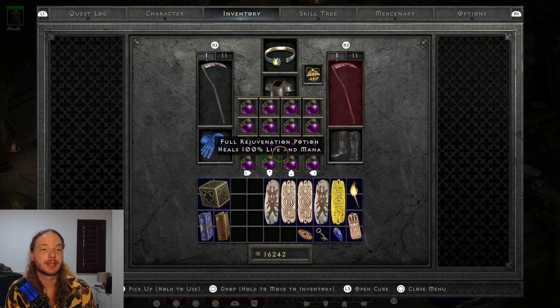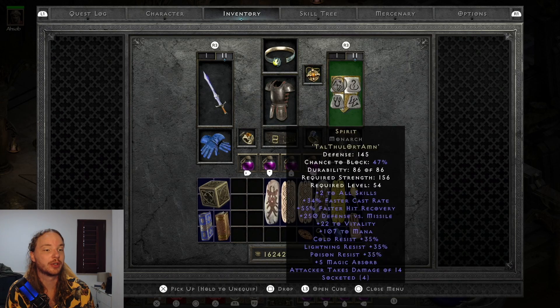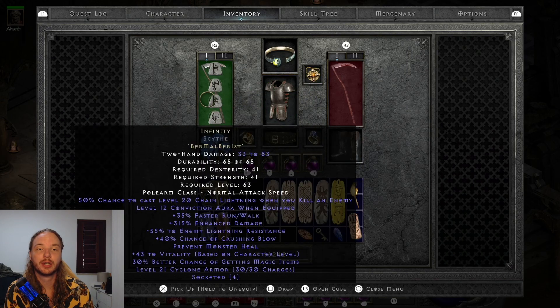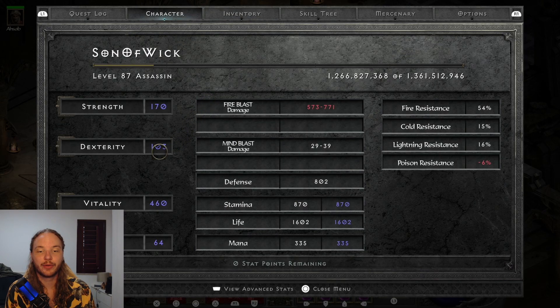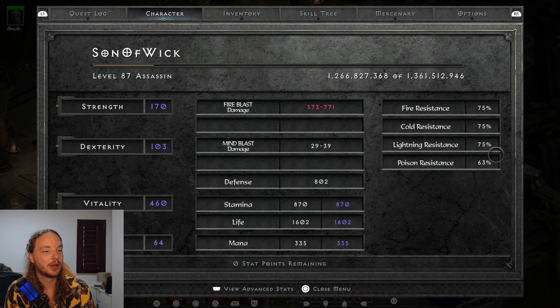Looking at the stats, I have enough strength to wear a Monarch — I have one on switch to show how she plays without Infinity. I have zero points into dexterity, this is all just from gear, and everything else is in vitality. The resistances are not very good as shown, but that's because we're going to be using Fade. If I pop on Fade, you'll see all resistances are maxed out except for poison.